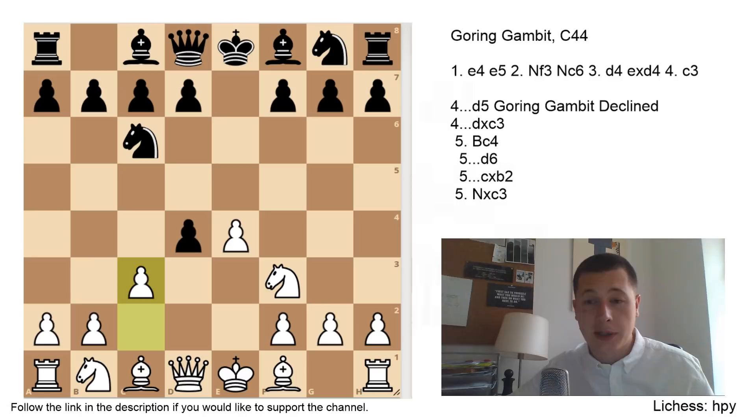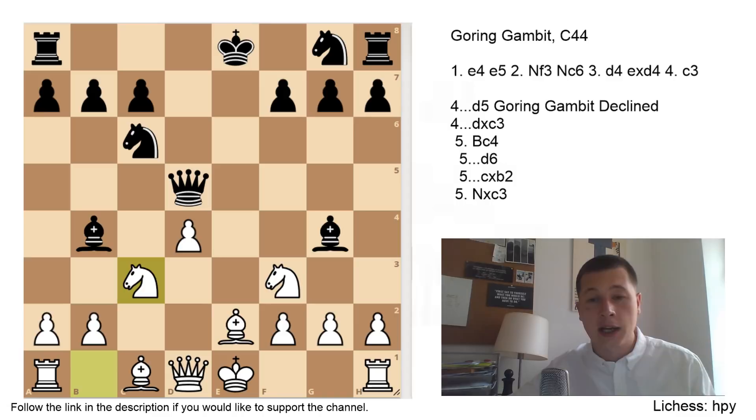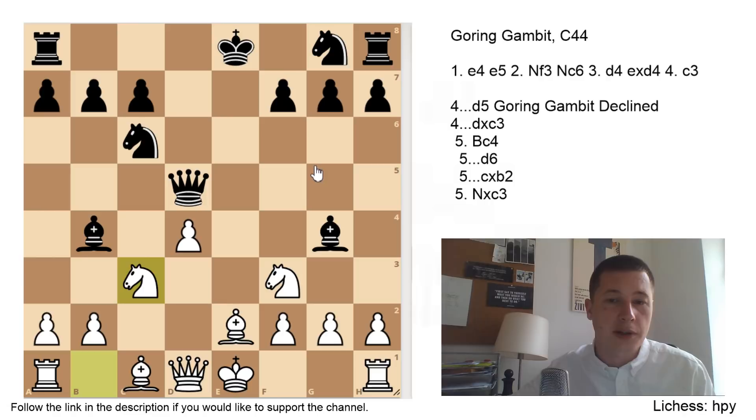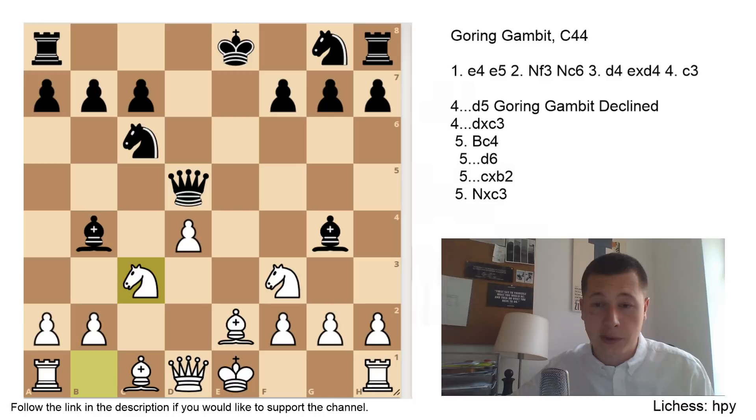Let's go over the declined variation once again. After exd4, c3 — the Gehring Gambit. The moves are basically forced: d5, exd5, Qxd5, cxd4, Bg4, Be2, Bb4 check, Nc3. For Black, taking on f3 is the best move. This line with Qc4 and then Qb3 is just the best option for Black. However, after Nc3 Black doesn't have to capture — he has several other ideas, but he has to be careful. He has to put enough pressure on the center, because this pawn provides great attacking chances for White. Bxf3 is just the simplest way.